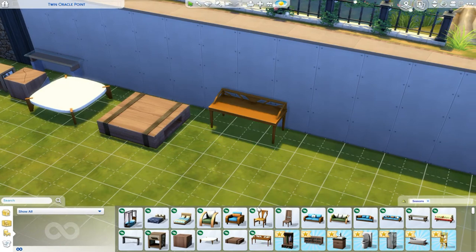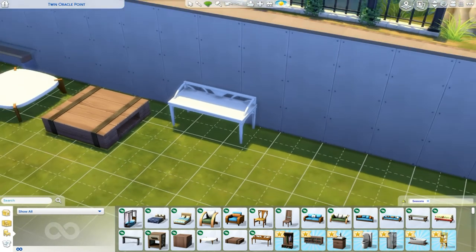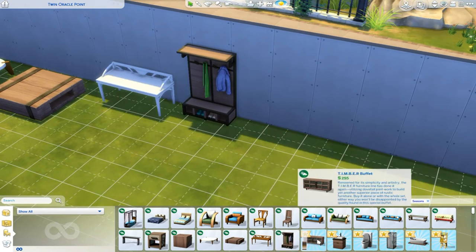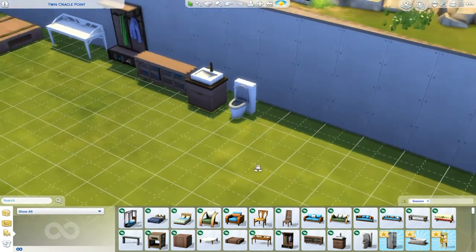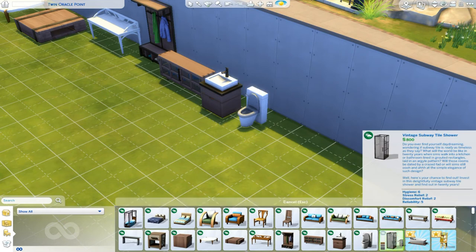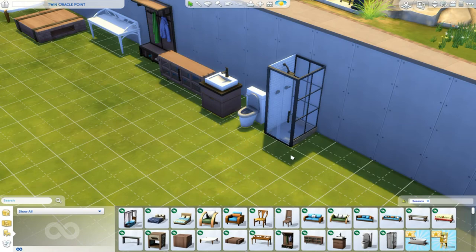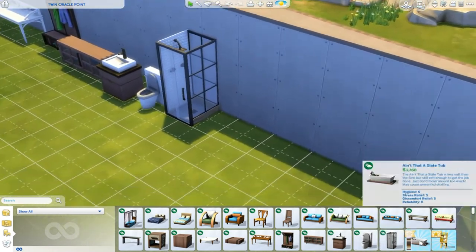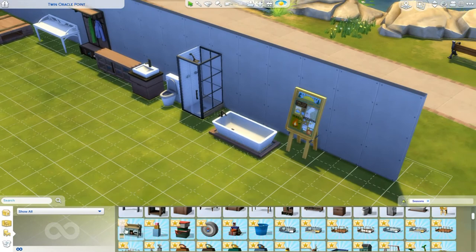We do have this desk which is really awesome — it comes in white, and that's something I'll definitely use a lot. And then we have this awesome little coat rack. We have a sink, a toilet — these all come in a bunch of different colors and I really like the tones. This is my favorite shower — it looks so good and definitely gives me greenhouse vibes. And then we have a tub.